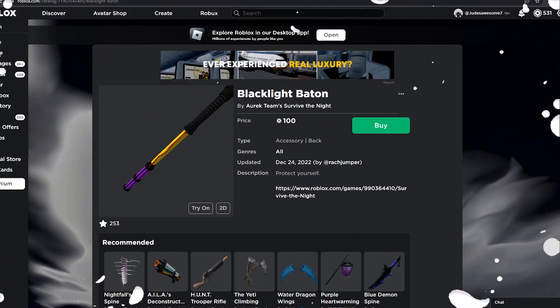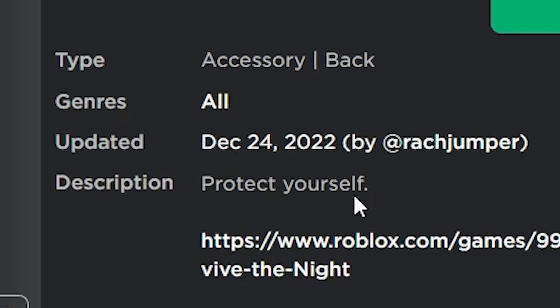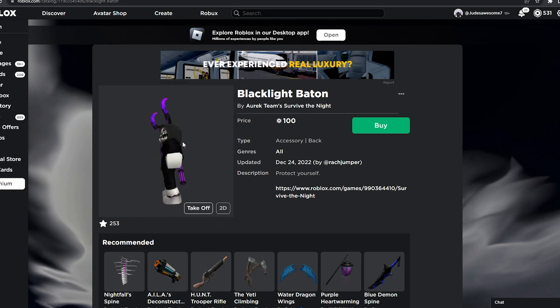Next, for the fourth one, we've got the Black Light Baton. It goes for 100 Robux and it's really cool. The description says 'Protect yourself,' and this is what it looks like on your avatar — very nice indeed.